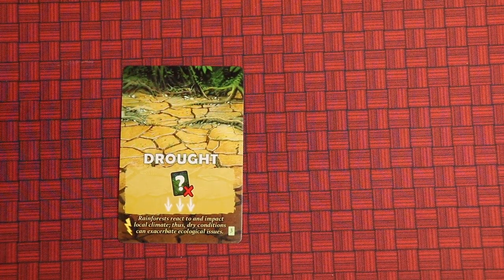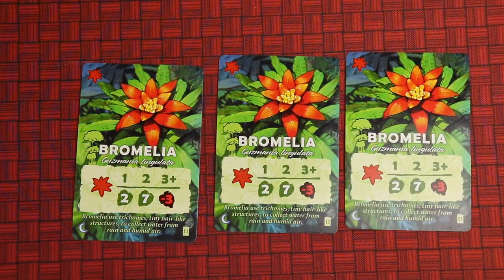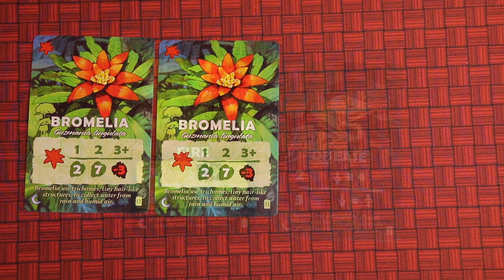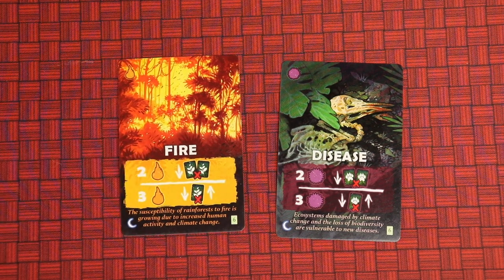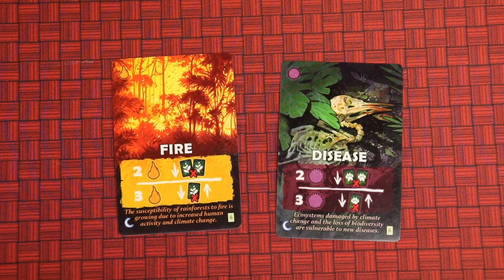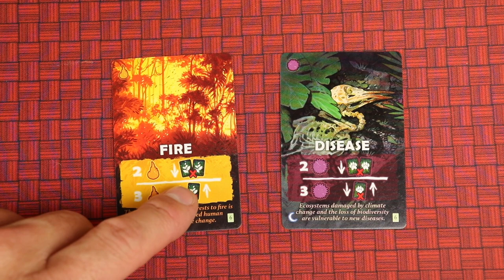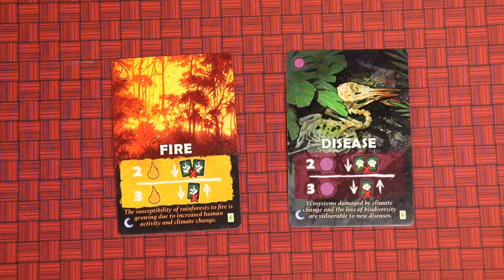Here are a couple more so-called bad cards. Fire: if you have two of these, you're going to have to get rid of two cards from your tableau at the end of the round. If you have three of them, you and everybody else has to get rid of one card. Again, that's usually bad, but if you had three of a penalizing plant type, your fire might burn the plant that gives you better points in the end. So it's not always bad. Disease works the same way, except instead of making your plant cards go away, it removes your animal cards. If you have two, you must get rid of two animal cards; if you have three or more, every player has to get rid of one animal card.